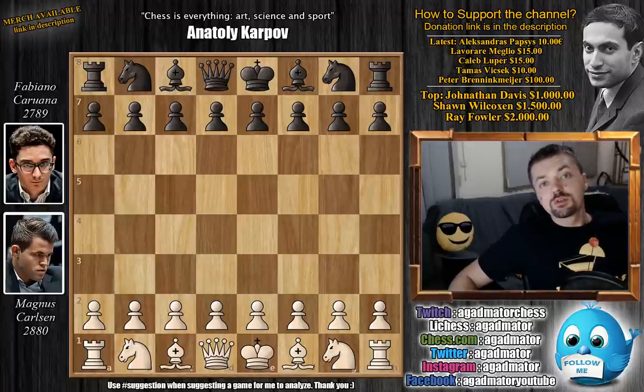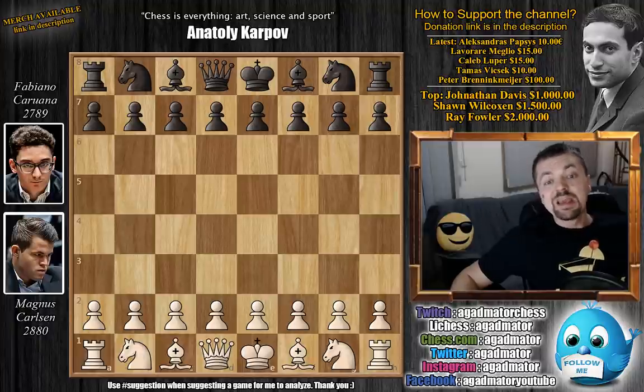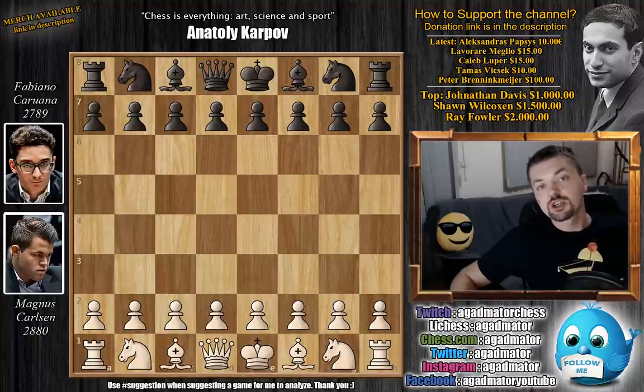Hello everyone, and welcome to game three of the Rapids of the 2018 World Chess Championship between Magnus Carlsen and Fabiano Caruana. Carlsen is two points in the lead — it's 2-0 for Carlsen. If you haven't checked out the first two games, I will put a link to them in the description below, so be sure to check that out as well.